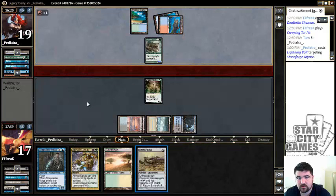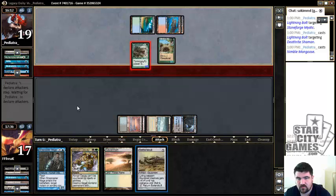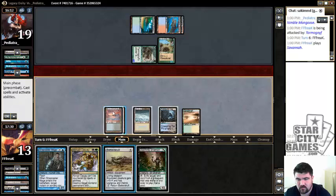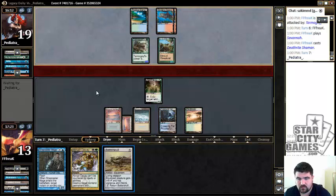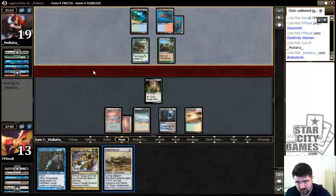And here comes a bolt — potentially two bolts. But having a 3/3 does somewhat suck. Our hand is fairly stacked, and the lifegain is fairly relevant at the moment. Brainstorm's not relevant right now but we're not going to fool around with it. I would like to eventually Creeping Tar Pit this Nimble Mongoose, but I'm pretty sure we should just Abrupt Decay this in case he has another bolt effect. Well, that's not going to happen anymore.